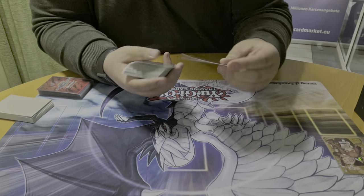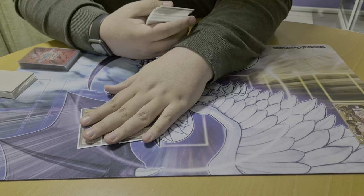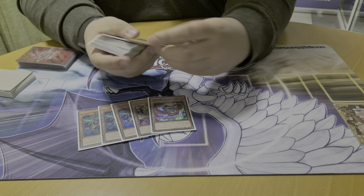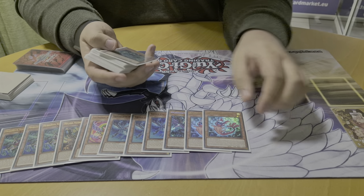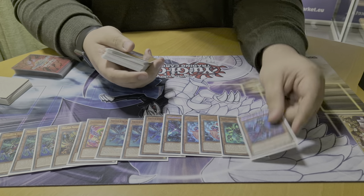It's a pretty standard list. For the Fire King engine I still play 3 Kirin — I really like this card to dodge Impermanence. One Gaonix, one of the Little Guy, one Avatar. Then the traditional Snake Eye pack: 3 Ash, one Flamebird, two Popular, one Ash — or Oak is the English name — and then one Diabelstar.